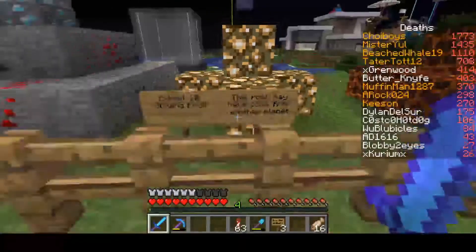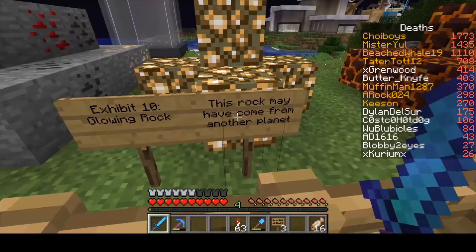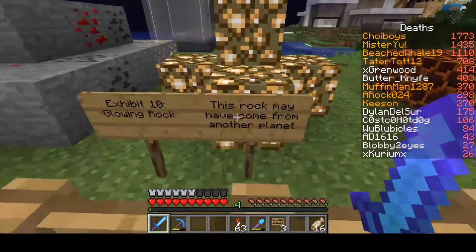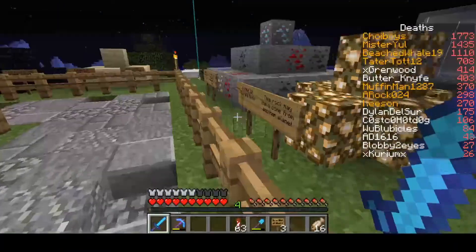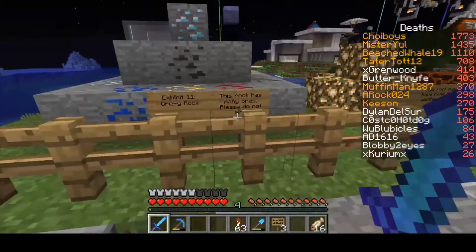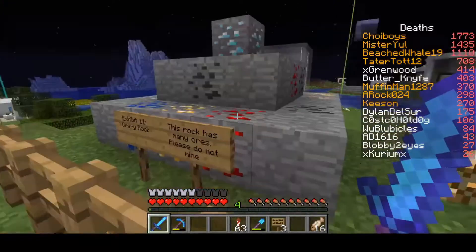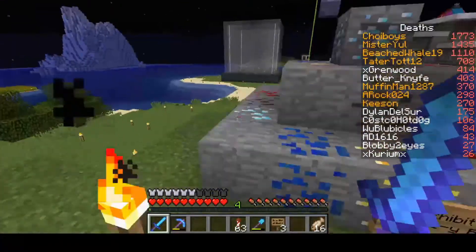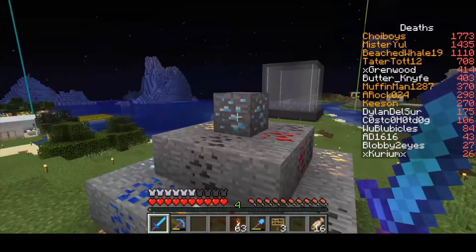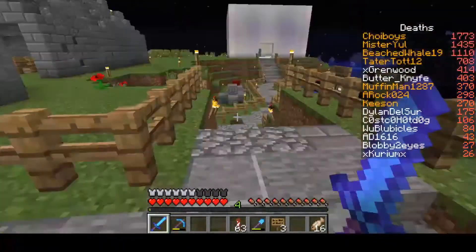And here we are — exhibit ten: the glowing rock. This rock may have come from another planet. Pretty strange. Totally hasn't come from another dimension in Minecraft. And then exhibit eleven: the ore-y rock. This rock has many ores. See, it has most of the ores you can find while mining — iron, diamond, coal, lapis, redstone. It's got the whole game in there.